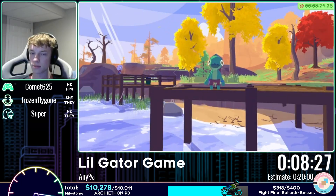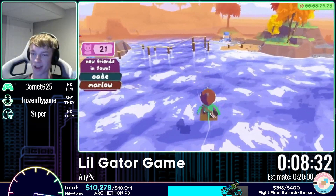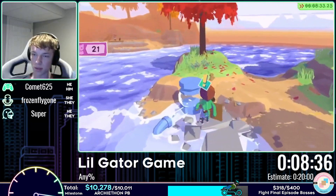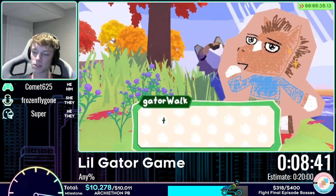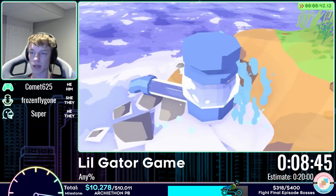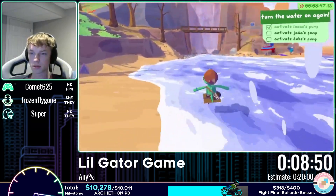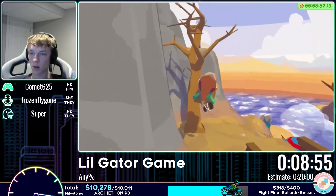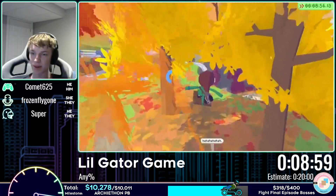There's a quick Fluffy Bowl character sighting — Comet usually doesn't look at him because it requires moving the camera. Then at the first pump guarded by Lucas, they spam through the dialogue (which doesn't matter what you pick, but is described as 'extremely adorable and gay'). Frozen wants to watch Power Fighters on DVD.